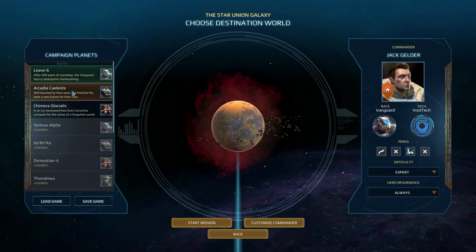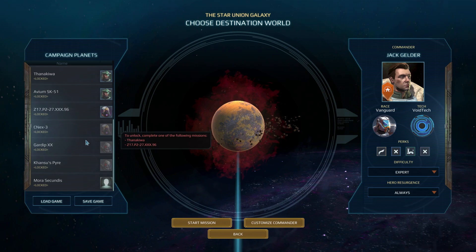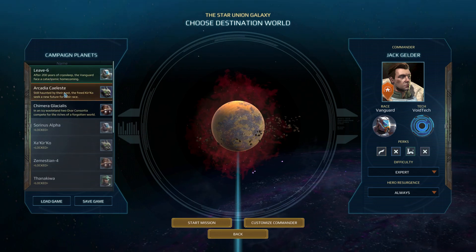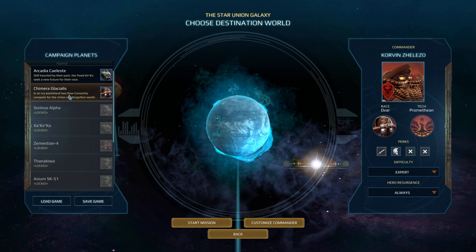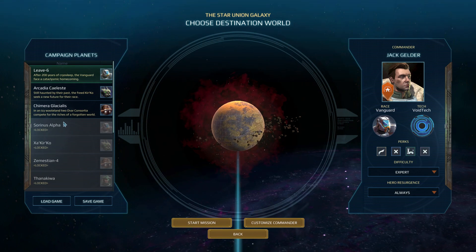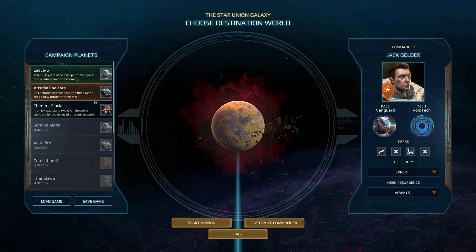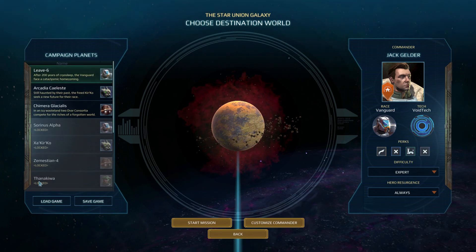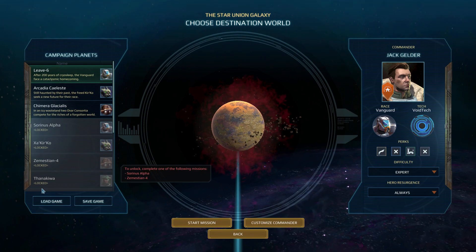And this is the second mission - we completed the tutorial, and as you can see... so this is a new campaign planet, right? I guess we're just continuing this campaign and we have other campaigns to complete. But we'll see that in the next video. See you soon, space cowboys. Bye.